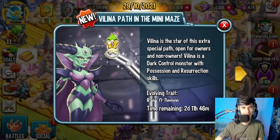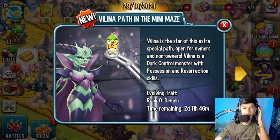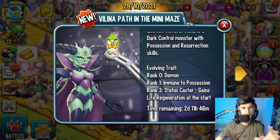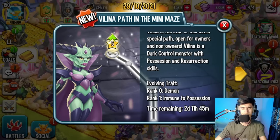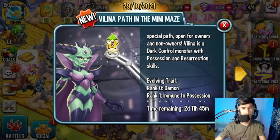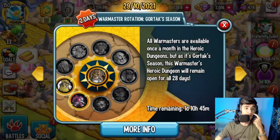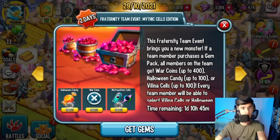This is kind of unique — I don't think we've ever had something like this before. We have a new monster called Valena, which was leaked quite a while ago, and she's finally here. She has her own mini path, and you can also get her from the team event. She's a dark control monster with possession and resurrection skills. At rank zero you have demon; at rank one she's immune to possession; and as a status caster she gains a life regen at the start of battle. She's a resurrector, and we haven't had one of those in quite a while.